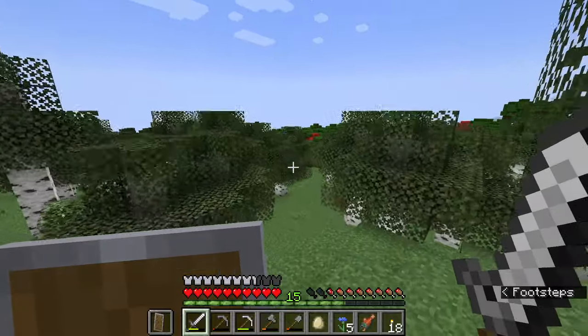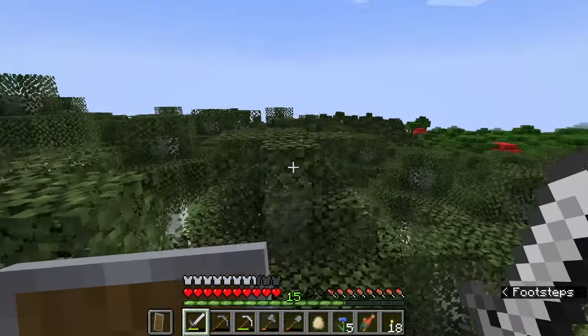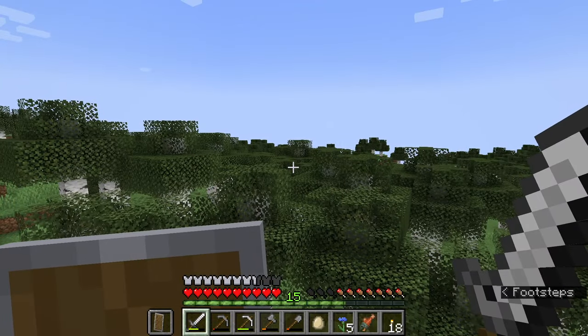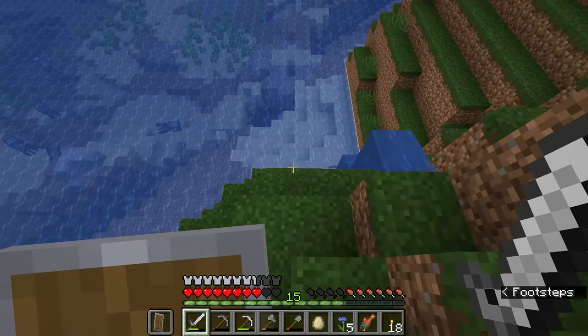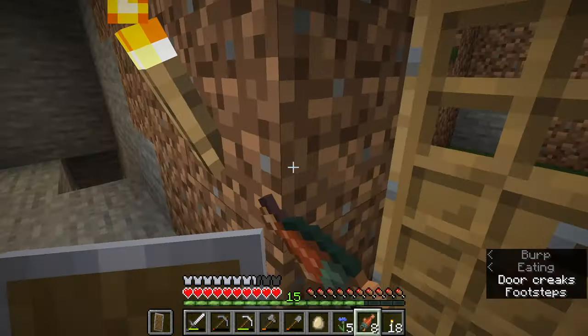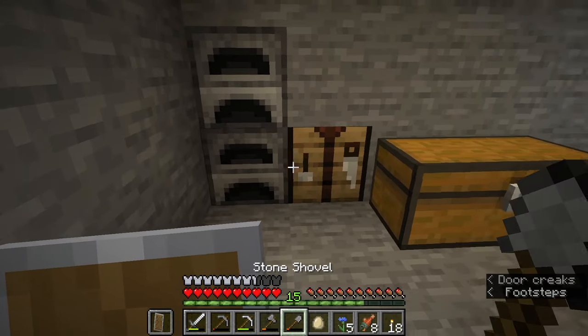It'd be nice if it were like right there, but it's not. Let's go up here and kind of scope out. I don't see anything super crazy around unfortunately — it just looks like a lot of forest. Okay, we're home. Maybe the plan is to get in a boat, honestly.